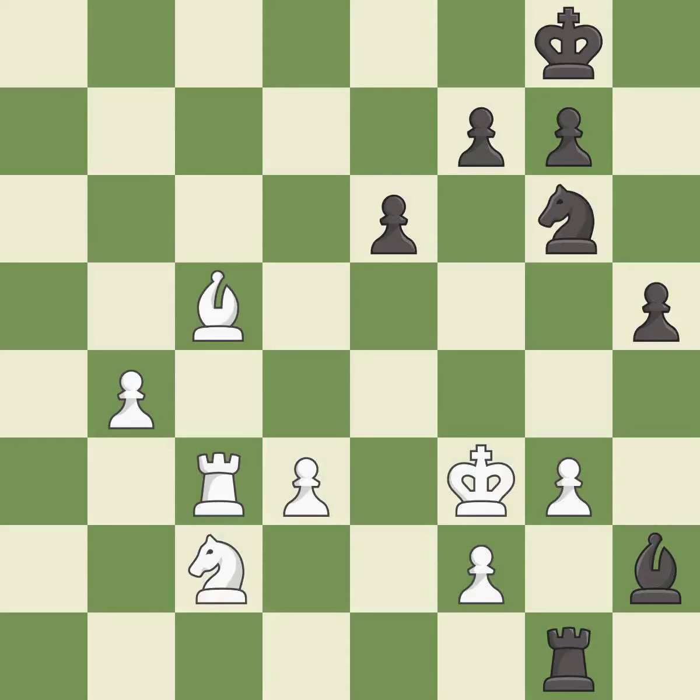This is the strongest option — it is best. This pushes a passed pawn. This threatens to push a passed pawn towards promotion — it is excellent. A very strong play — it is excellent. This threatens to push a passed pawn towards promotion. There was only one good move in that position — it is a mistake. This overlooks an opportunity to centralize a knight so it controls more squares — it is a miss.